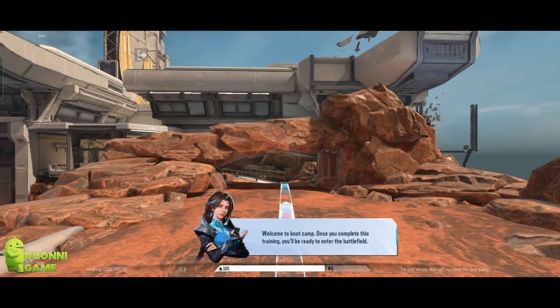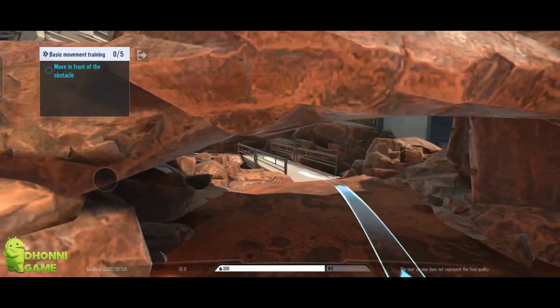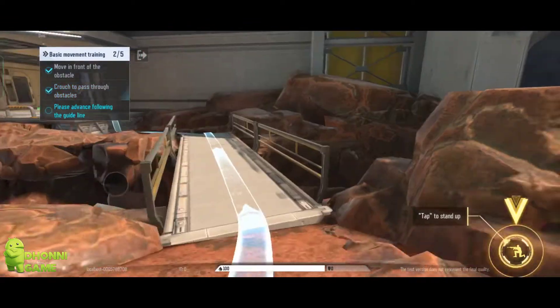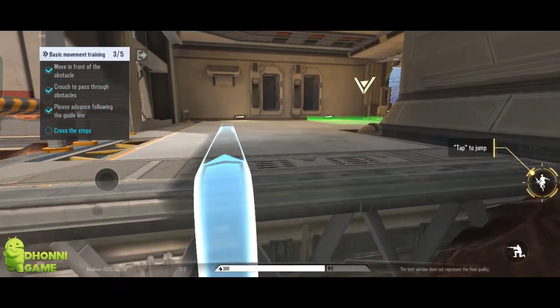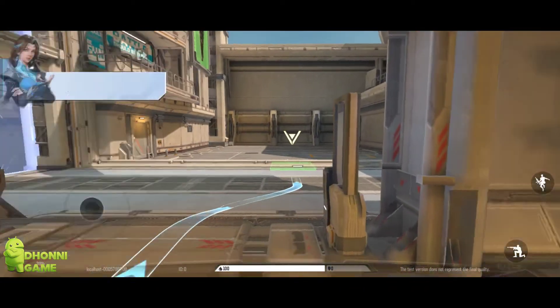Welcome to the training ground. Move by using the joystick on the left. Tap the crouch button to go under an obstacle. Tap the jump button to jump over an obstacle. Nice job.